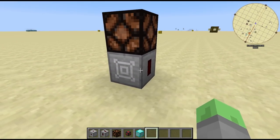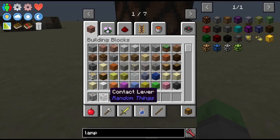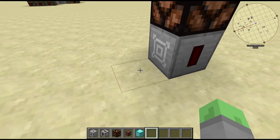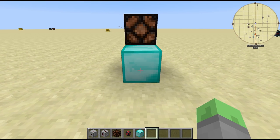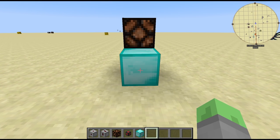Not to mention that there are also these things called contact levers and contact buttons from Random Things, and what that does is it means that you can turn any block into a lever or a button.